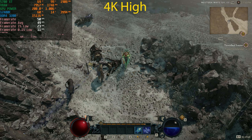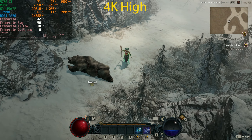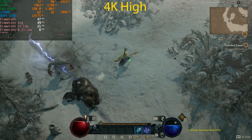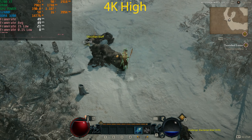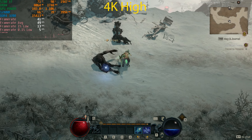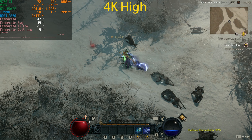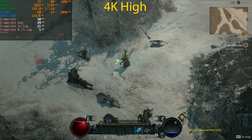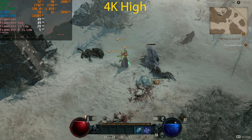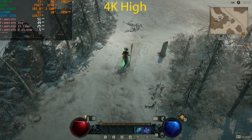At 4K High the world is very empty and the event hasn't restarted, so I'm cutting together several action scenes. We're sitting at about 50 frames per second, which is actually not bad at all — this is RDNA 1 architecture, we're already on RDNA 3 now, and this GPU came out in 2019. Let's see what happens at 4K Medium.